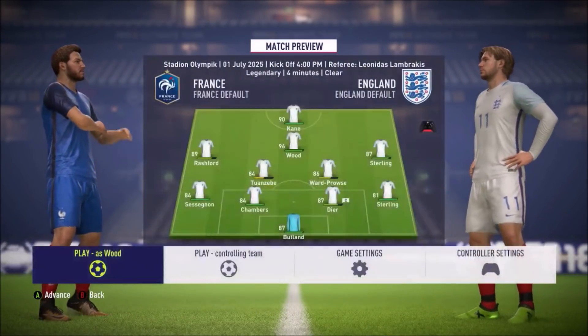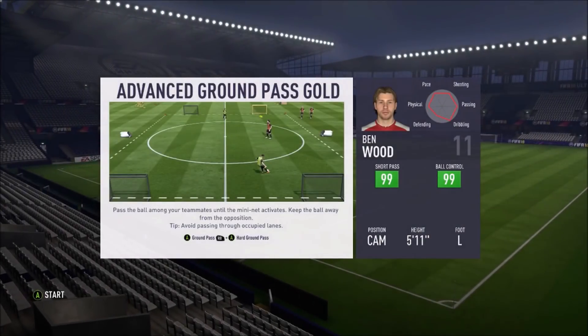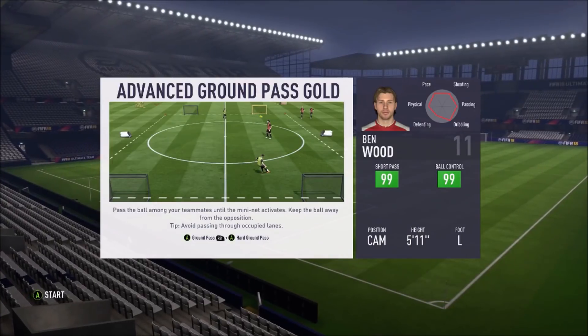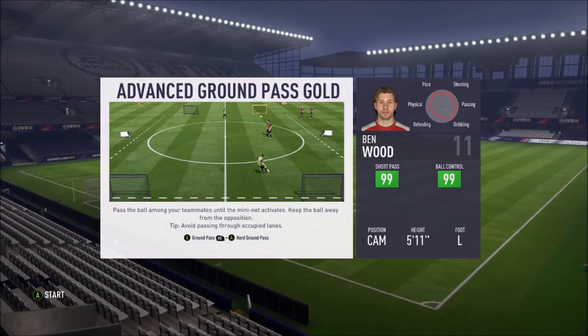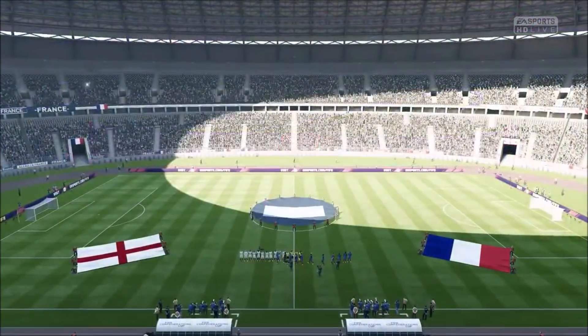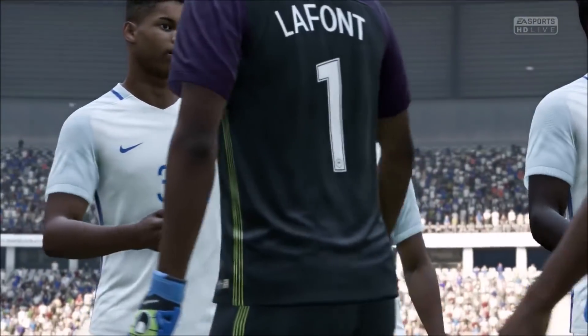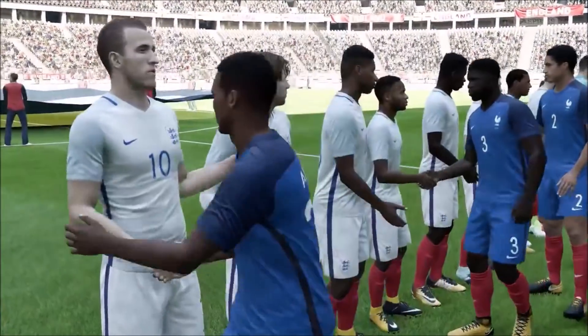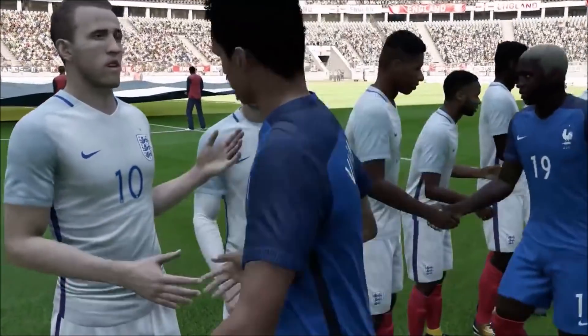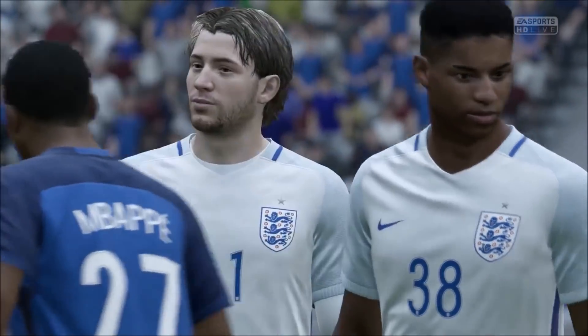A win will send England through to that final against Spain; defeat sends them out. We very nearly didn't get to this stage with the double draws against Germany and Brazil, then beating Australia right at the end. Looking at this game, it's probably going to be the tale of two players — Kylian Mbappe for France is their danger man, while for England, Harry Kane starts today alongside Raheem Sterling and Ben. It's probably going to be Ben and Kylian Mbappe as the two standout ones.